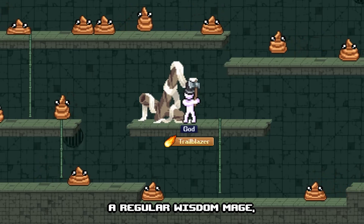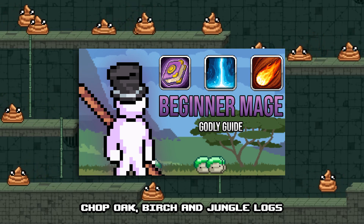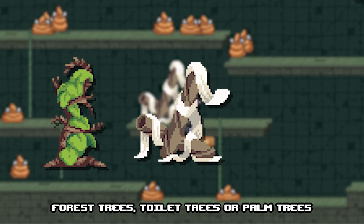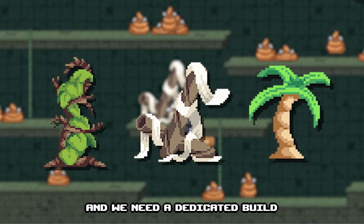A regular wisdom mage, like I show in my mage guide, should be able to comfortably chop oak, birds, and jungle logs. But when you get a little further and you want those forest trees, toilet trees, or palm trees, it can get a little harder and we need a dedicated build.